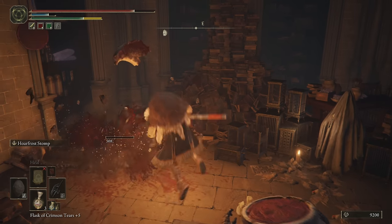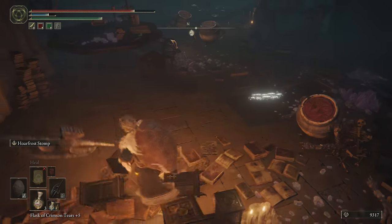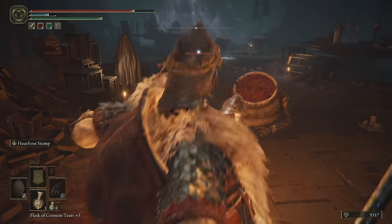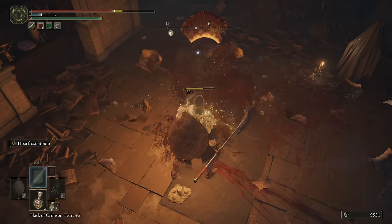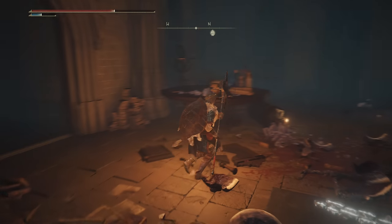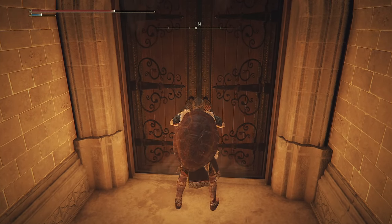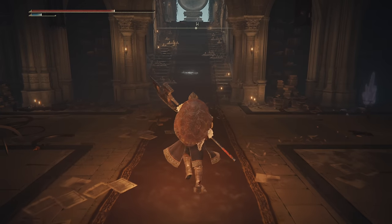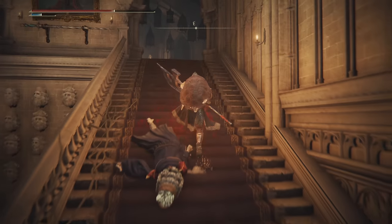Now we've got to kill a couple of pot people. We just picked up Hoarfrost Stomp, and we're going to show you just how brutal that ability can be — that's definitely one of the best AoE options you'll have at this point in the game. You're getting all that for the relatively low cost of only 10 FP. What's happening is it's not so much that Hoarfrost Stomp is doing a ton of damage — it's building up a lot of Frostbite. We're seeing both the damage and a Frostbite proc. Frostbite actually causes enemies to take 20% more damage. All in all, it's just a fantastic damage ability because we're getting those big bursts, we're getting the Frostbite application — you really can't go wrong with it.